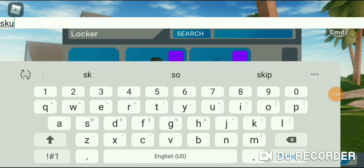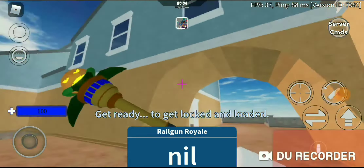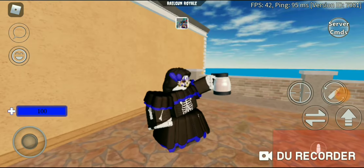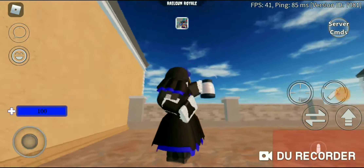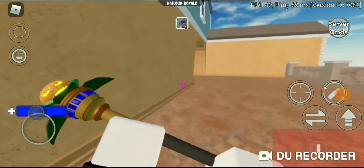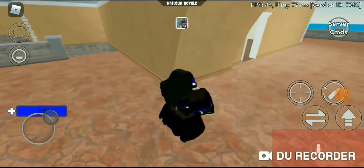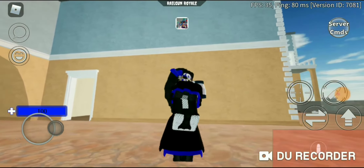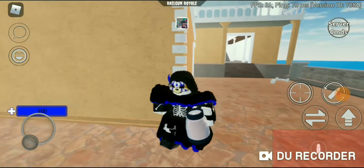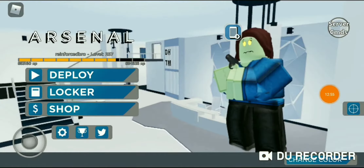Now here's Day of the Dead Skull Rita. As you can see, she has a mask that looks like the Roblox skull mask that was actually free from the catalog. She has some bones on her shirt, which explains the name Skull Rita.